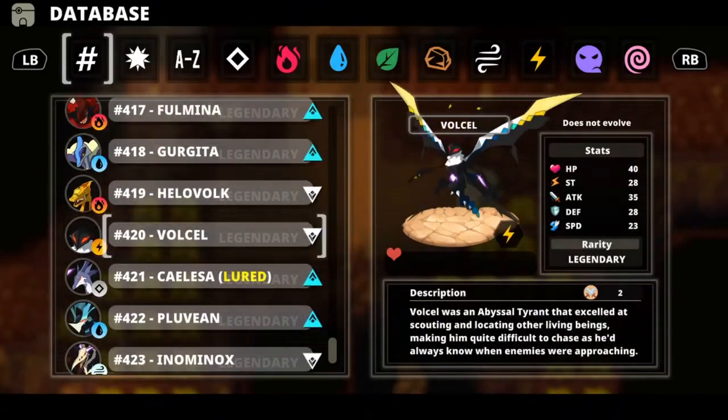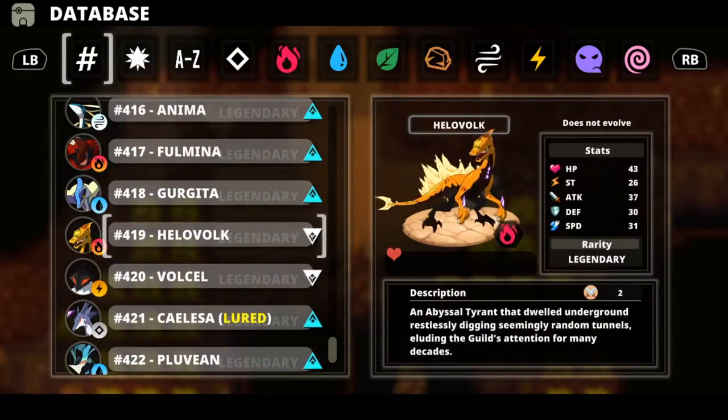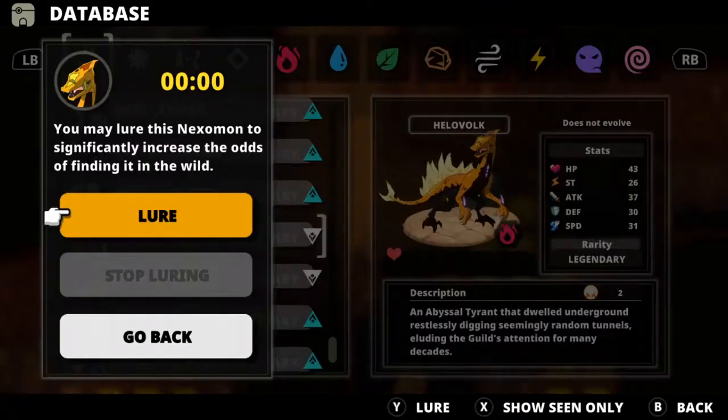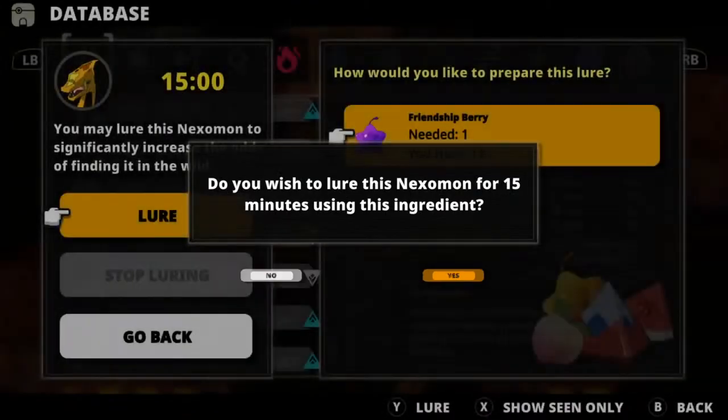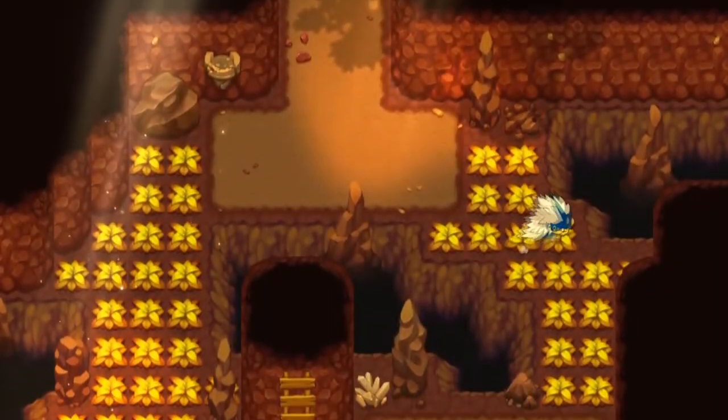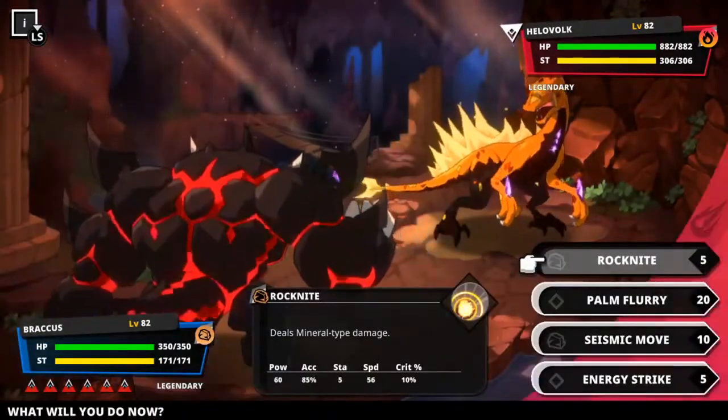First things first, why care about the luring system? Well, essentially what it does is it allows you to bait certain Nexomon for a 15 minute period, drastically increasing their spawn rates provided you are in an area in which they spawn. This can be done for Nexomon that you both have and have not caught, as long as you've seen them.